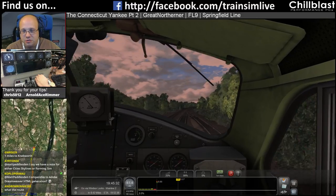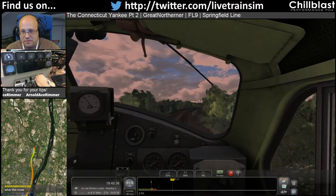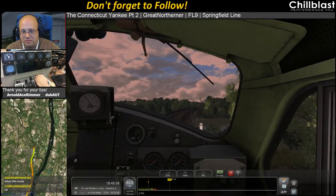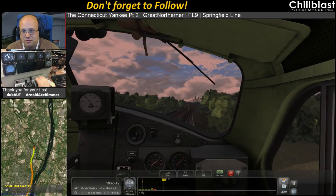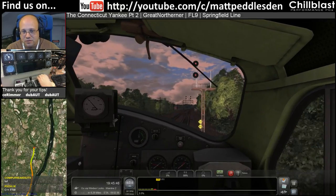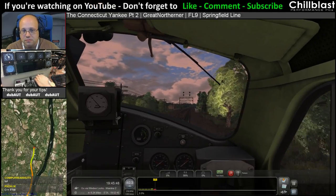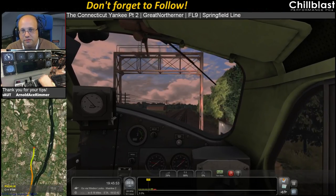Andrew Rennie: what's the route? This is the Springfield Line - sort of 1950s American, Connecticut to Massachusetts. What is that red light there if it's not mine? It wasn't on the HUD, so therefore it's not mine.